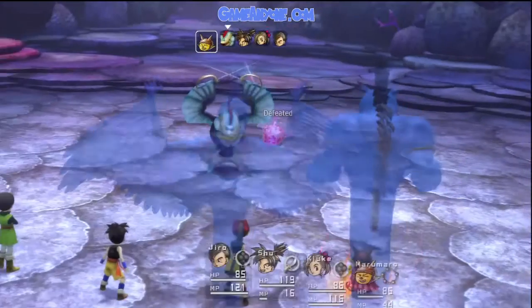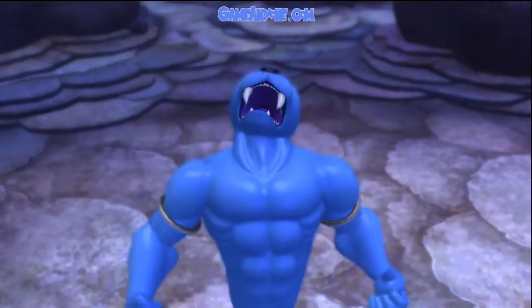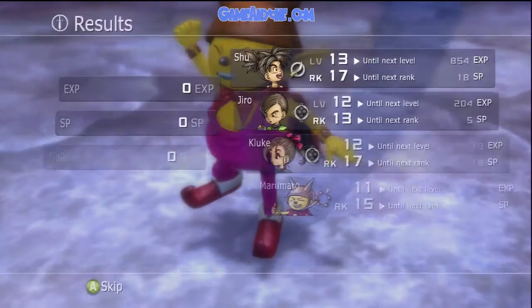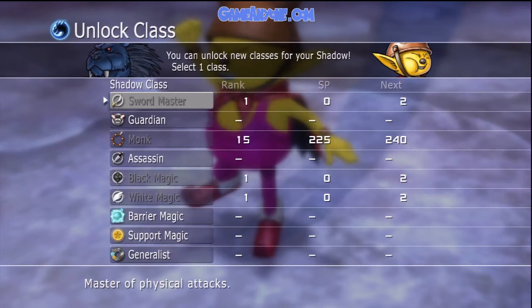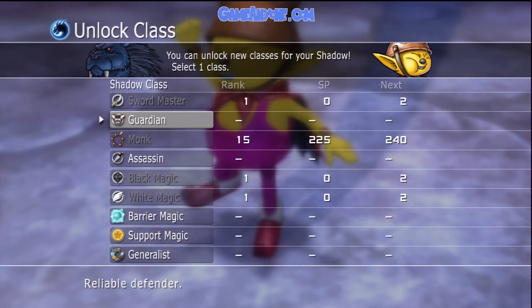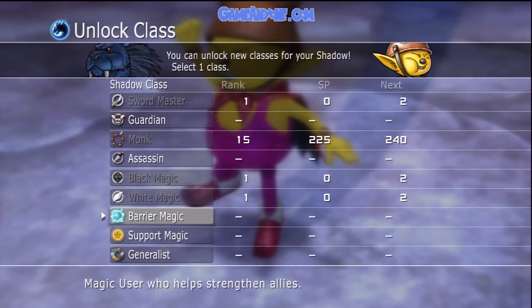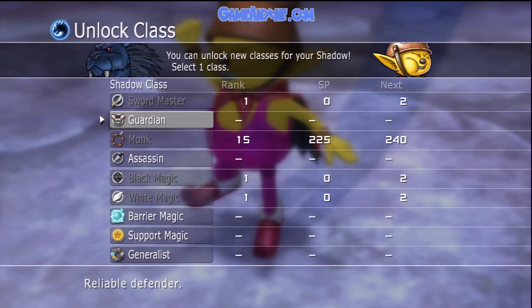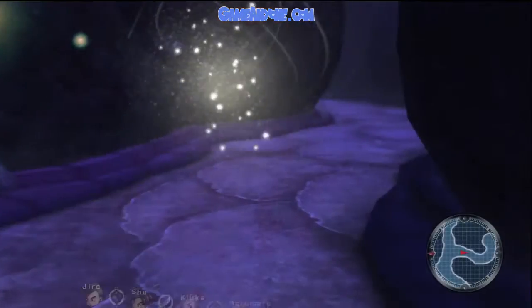Let's boost that for him. I'm gonna go for a little up. Class unlocked for Maru Maru. I'm not gonna change it though, but I can select a class anyway. So I can pick Assassin or Guardian. I'll definitely go with Guardian — he seems to care about people a lot.